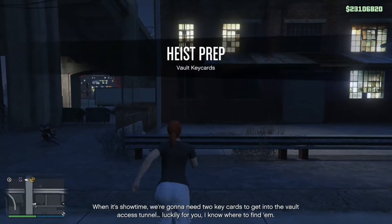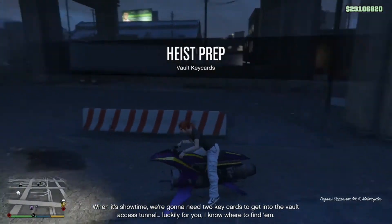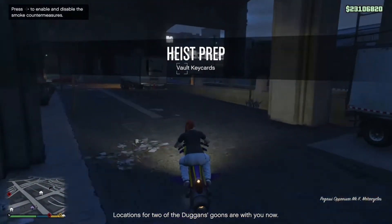When it's show time, we're going to need two key cards to get into the vault access tunnel. Luckily for you, I know where to find them. Locations for two of Duggan's goons are with you now.